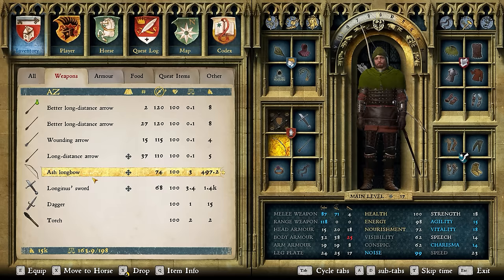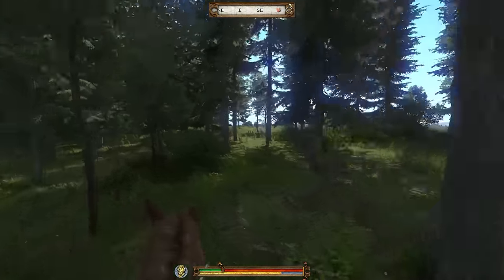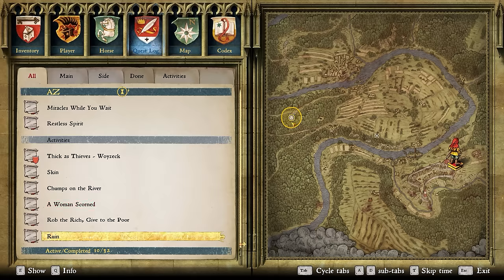For my weapons, I'm going to be using a longbow with long-distance arrows, which tend to fly pretty flat. I enjoy using those for their accuracy, as well as Longness's sword. Before we head out, I'm going to make sure that I have the best longbow possible, because the first thing we're going to be doing is hunting some bandits. They're just west of Rattai, at this ruin on top of the hill.